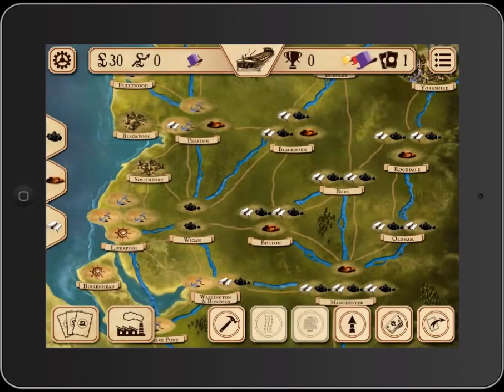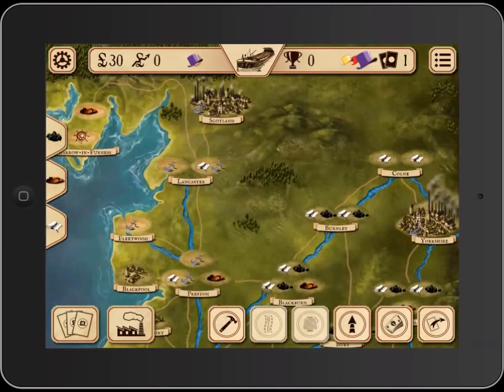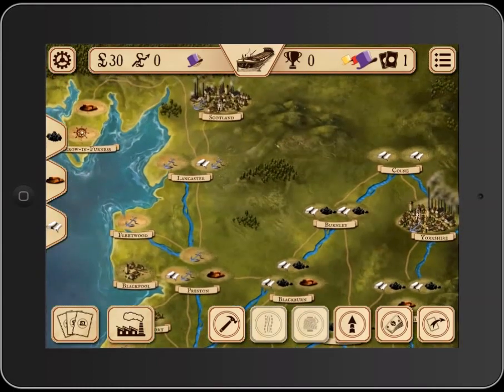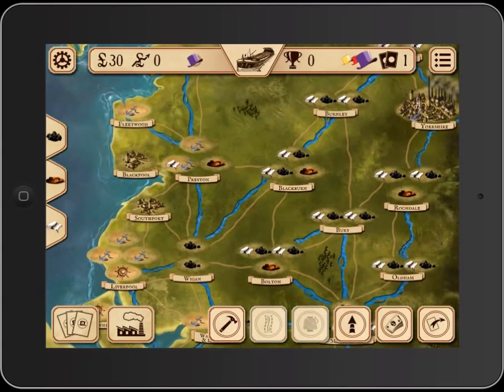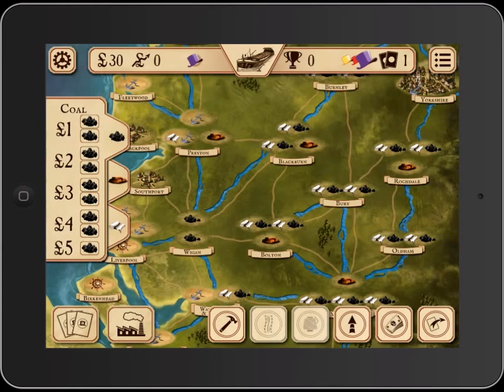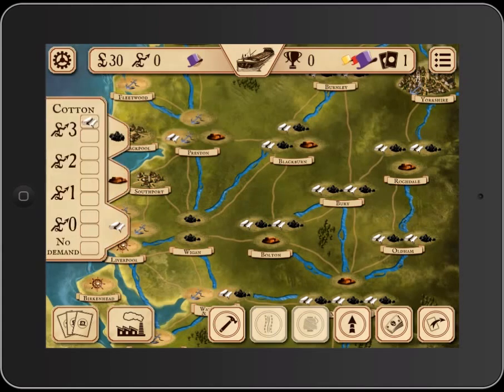Here's the thing about this game: it looks a little bit different than the base board game overall, but it's still very similar. I like what they did with the art itself. Some people wanted it to look exactly like the board game, but personally I kind of like the look of it. All the information you want is at your fingertips — there's the coal market, the iron market, and here is the cotton market.